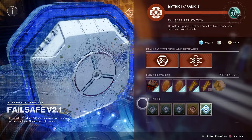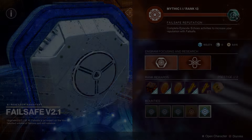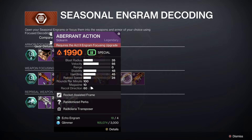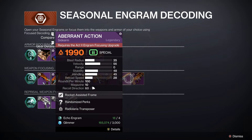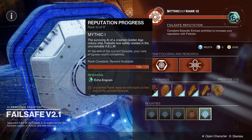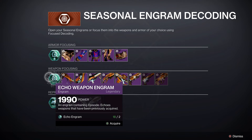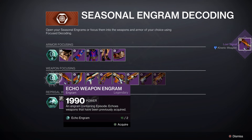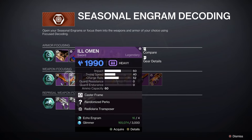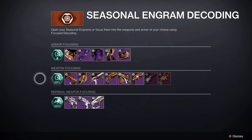Now, disclaimer: when you go to the seasonal engram decoding you can't grab these yet because it requires the Act 2 focusing engram upgrade, which you can't get this week. How I got it was I had 80 engrams for Failsafe just sitting there, and I had three Deep Sight harmonizers. With those you can go to weapon focusing and pull from them — I did pull a few and used some harmonizers, getting two red borders that way. So keep in mind, up until next week you won't be able to focus these, so good luck with RNG and hopefully you have enough engrams saved up to get the five red borders.